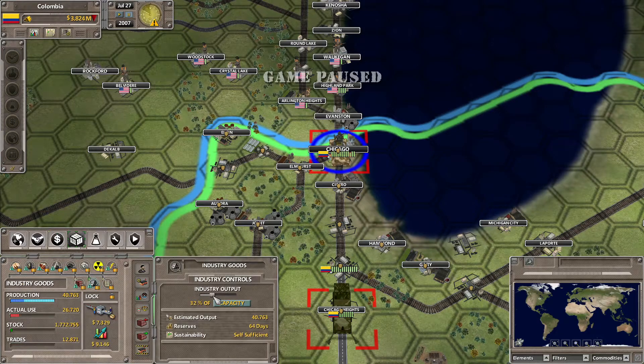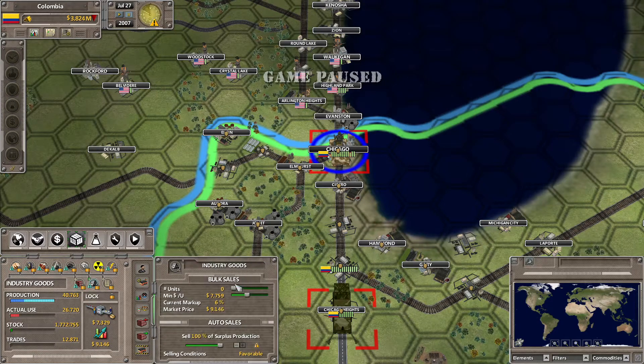What I think I'm going to do is lower the amount of industrial goods that we produce and we can just sell some of the stockpiles that we have of that — like another 100 million or so.